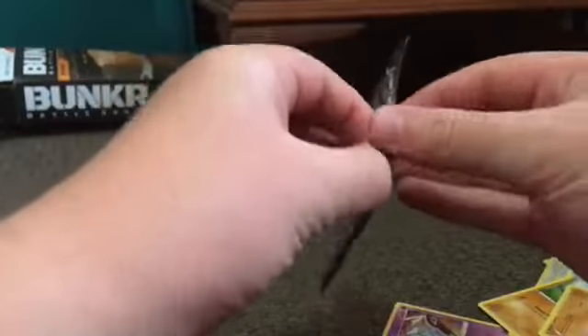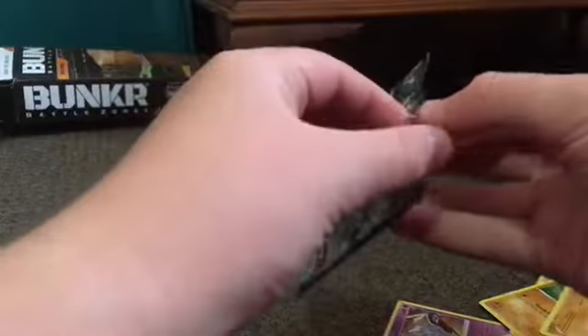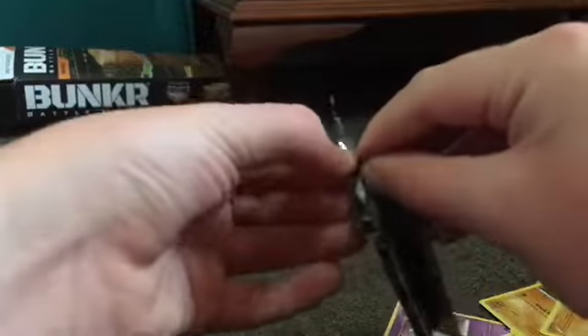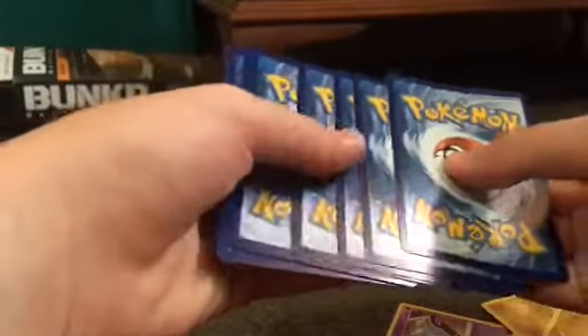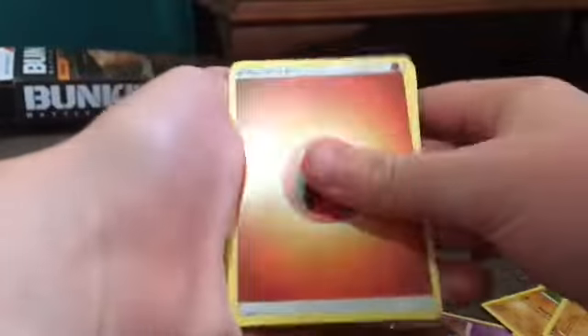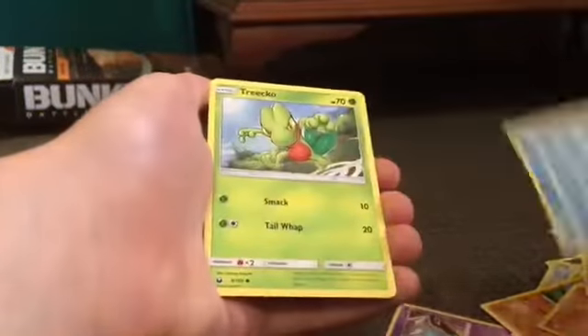Next we got Celestial Storm. The dog's barking - it's probably gonna rain. My dog hates the rain. Why are these so hard to open? Energy, Tropeus, Marshed Up, Zolrock, Torchic, Wisma, Kansi, Ludivisk, Trico, Kansia, and Grumpig.